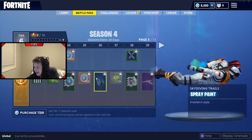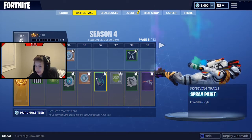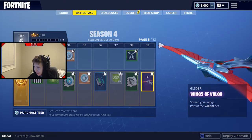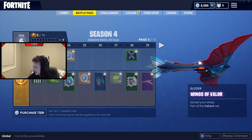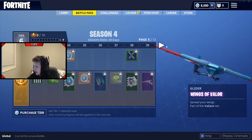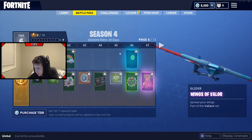Spray paint. FX Trail - that is pretty cool. Then we got Wings of Valor glider. That is a very, very sick glider. I've not had a good glider - that is gonna look amazing, just look at that thing. Hopefully it leaves behind some red when you glide, we'll see what we can do with that one.